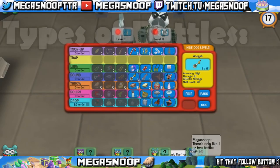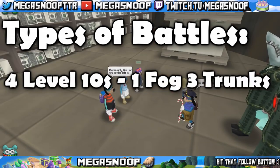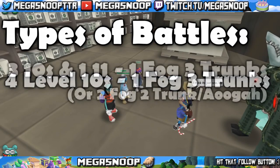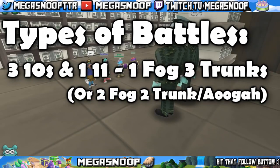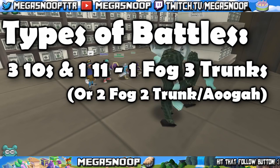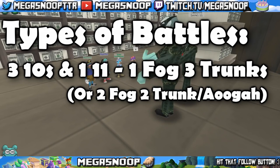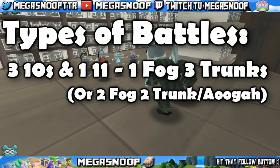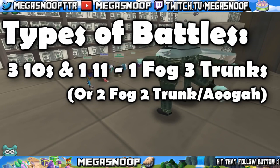Now I'd like to talk about all the different types of battles in the mint and what strategies I use for them. The first one is when all four cogs are level 10 — this is a very simple one fog, three trunk rule. Another type is when there are three 10s and one 11. Personally, I like to use one fog and three trunks. It'll keep the level 11 alive for one more round, but you can just use a fire hose and take them out the next round. Other people may say two fog, two trunk, and that's fine too — for me personally, one fog is fine right there.